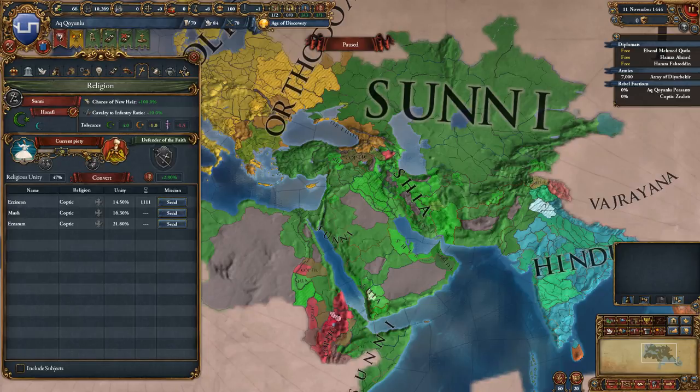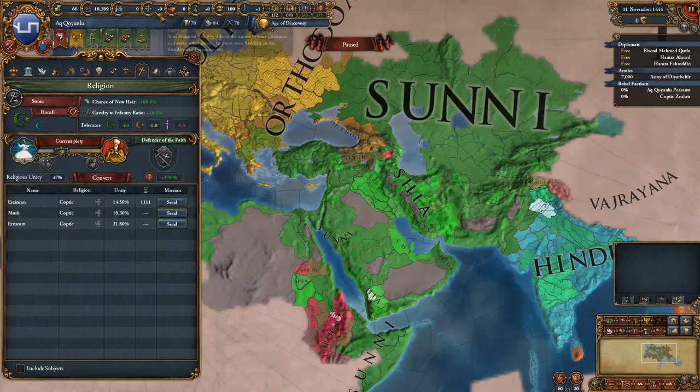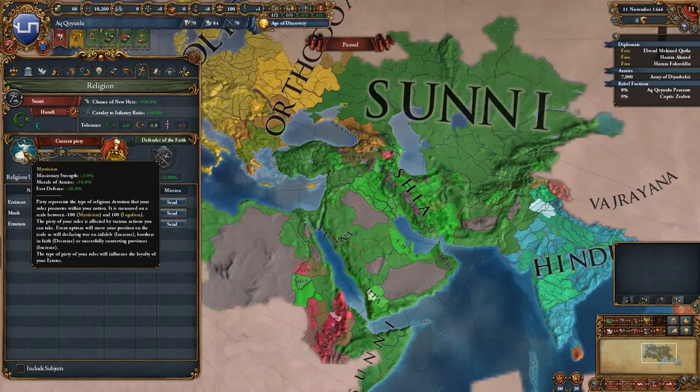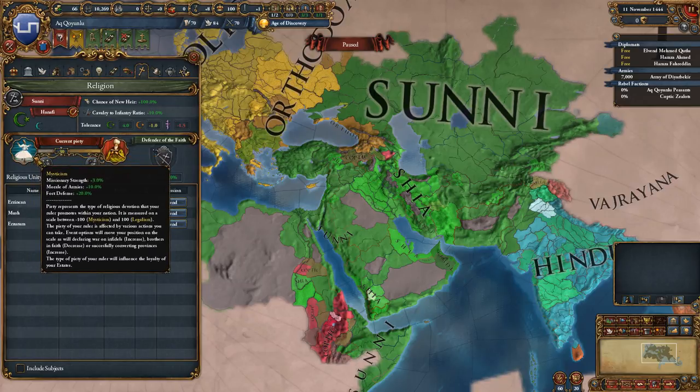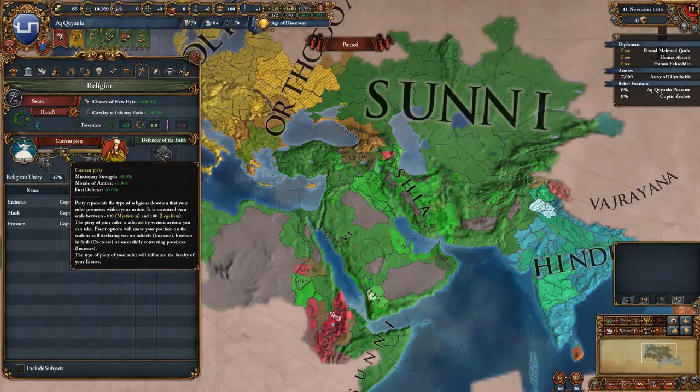You gain or lose piety, but don't think of it in terms of losing stability or losing prestige. Going down the negative piety route gets you more mysticism, and that can be good depending on what you're going for — so when I say lose piety, it could actually be a good thing. You'll kind of go up and down the slider. Right now we are at minus 30 piety, which gives us some missionary strength. Different events or policies will shift you up and down.